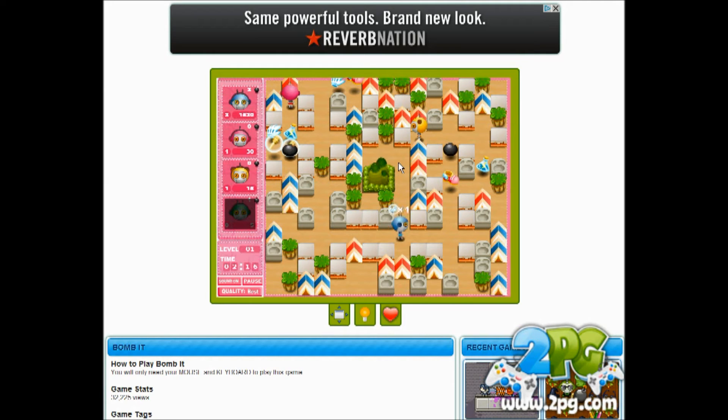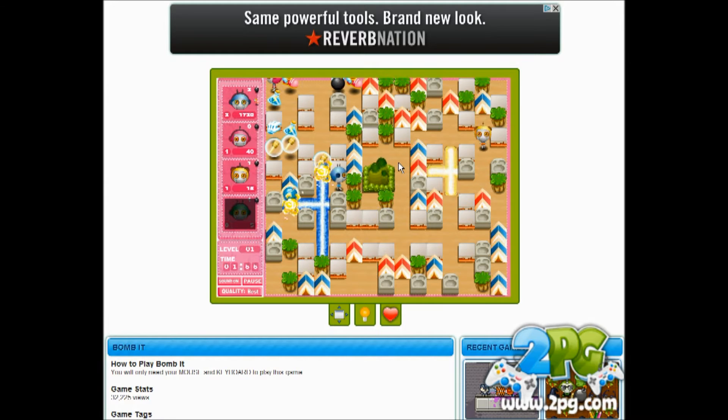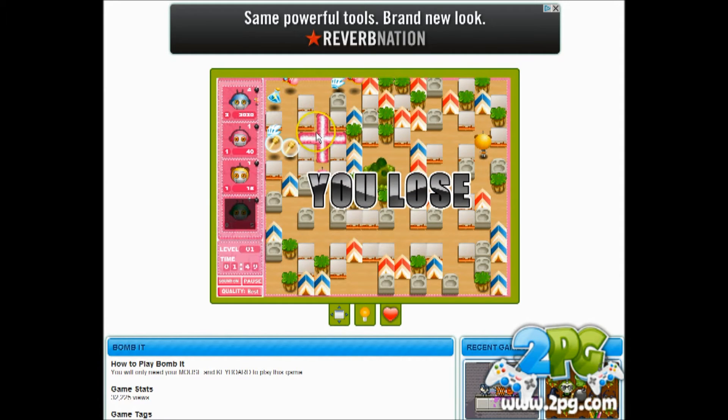I don't have any bombs, I've got to wait. There we go — give me that potion, I want that potion. All right, now we've just got to wait because we're all out of bombs. Basically you want to survive at this point and try to get a bomb power-up from somebody. Oh, there we go — I did have a bomb, I got one!